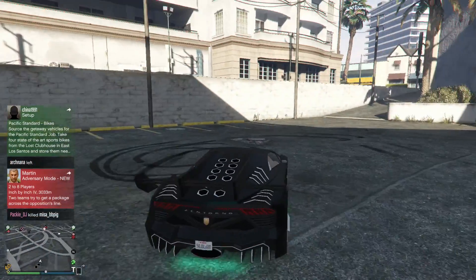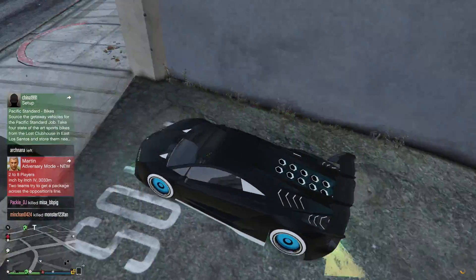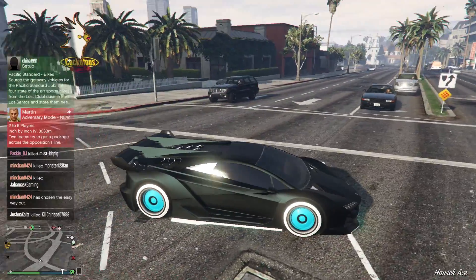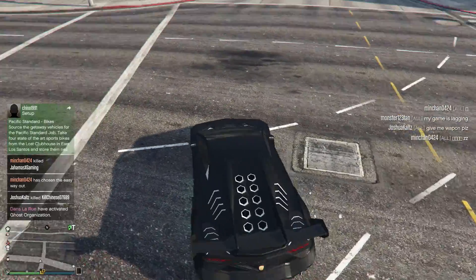As you guys can see right here, it is very cool to have a pearlescent paint job on the matte primary color because it is very shiny and it looks great. This is one of the color combinations I put together.